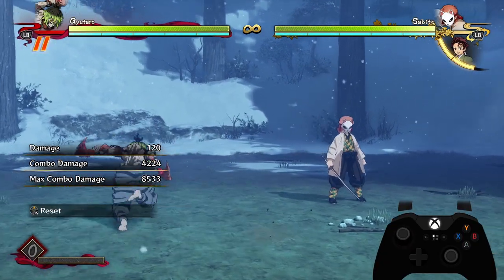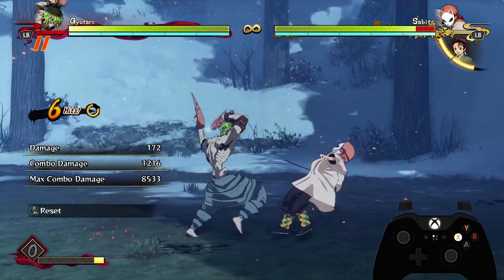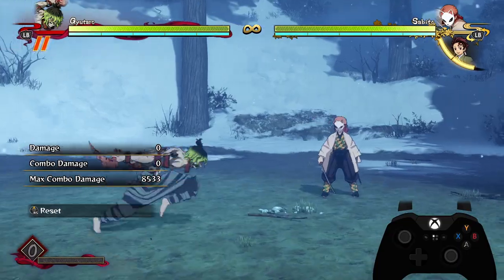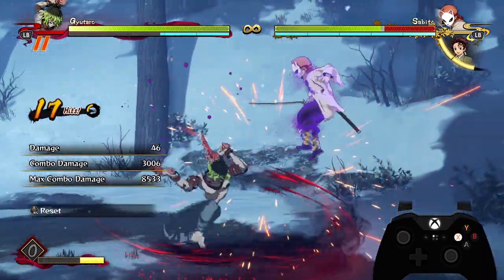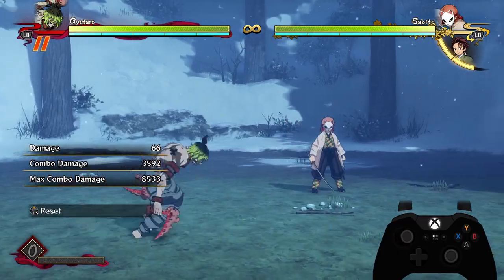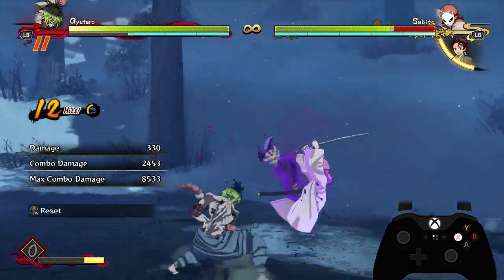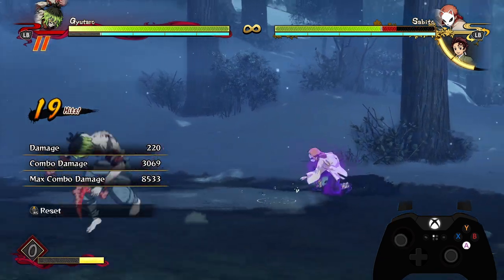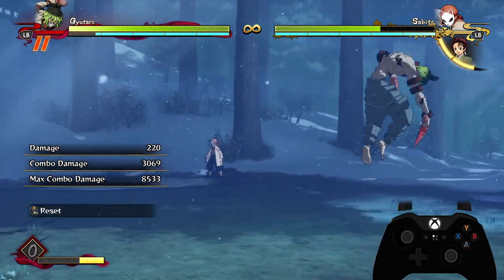Gyutaro doesn't really benefit from airborne combos because of how good his grab resets are — they only work when the opponent's on the floor. The only time the opponent is going to be in the air is probably on accident, if you accidentally do the follow-up for the sickle slash. You can dash cancel it super late and still easily get a simple combo going, so you don't totally flop even if you make that mistake.